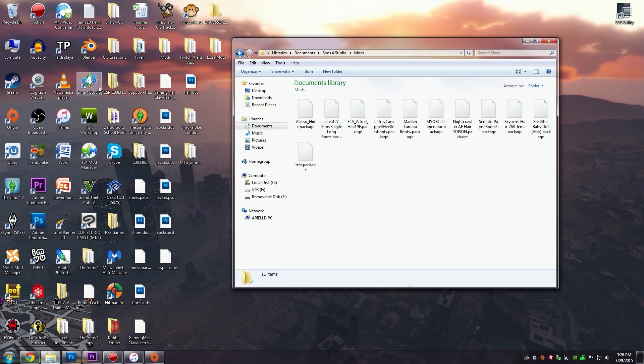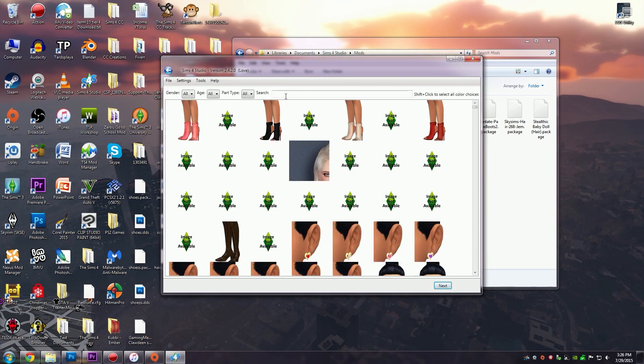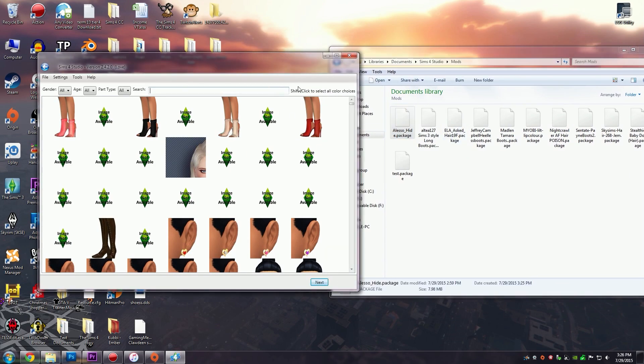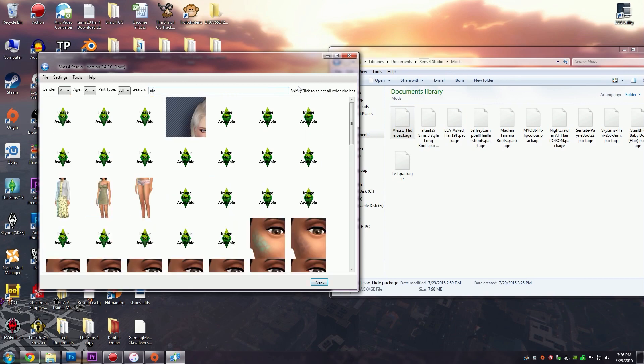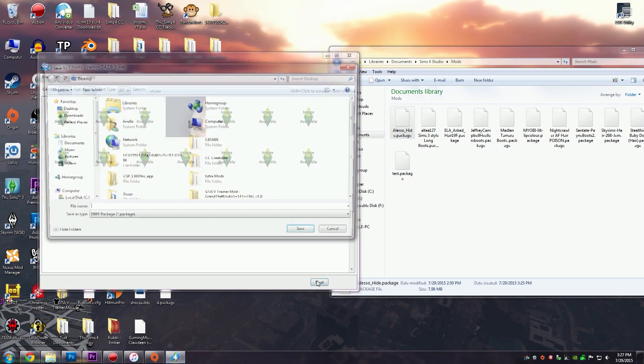Now what you will need is to open up the Sims 4 Studio. We're going to do Create a Sim, Create a Sim Standalone. Once you're here, you're going to use this search bar to search for what you want to recolor. When searching, you want to search for the exact name — in this case we're going to search up Alesso. You can hover your mouse over to see the title. I'm just going to click one and then click Next.